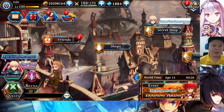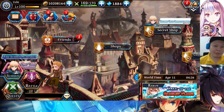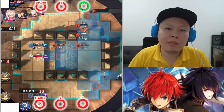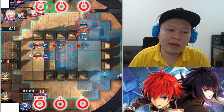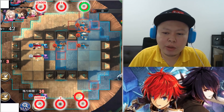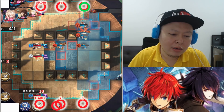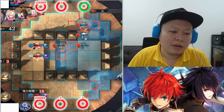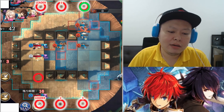I want to give some arena tips, especially for this week's arena map. Some players requested this, so let's do it. When we are attacking the enemy, we are going to be on the top part — the green circle. The leader will be here, our second unit here, and our third unit here. The enemy will be on the bottom: leader, second slot, third slot.